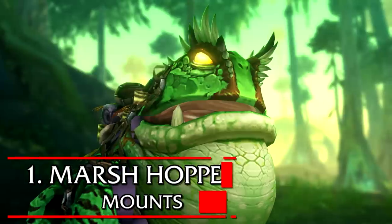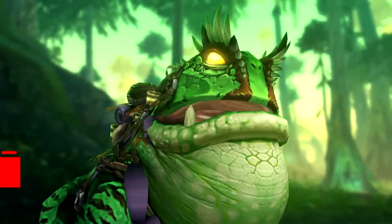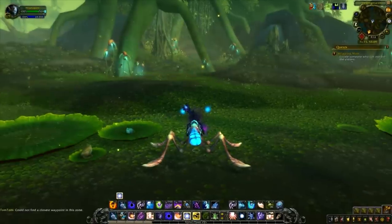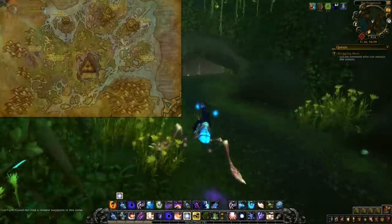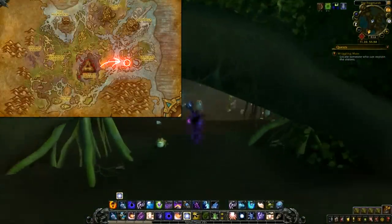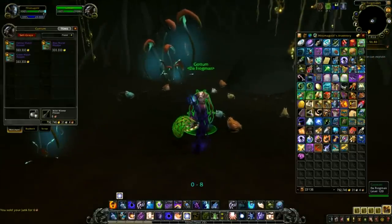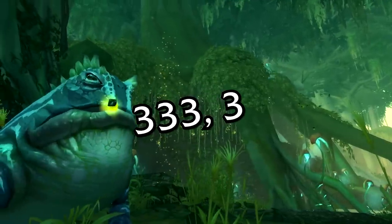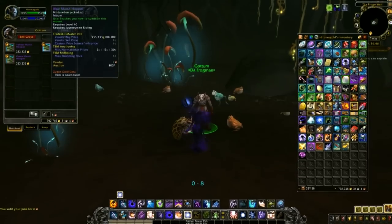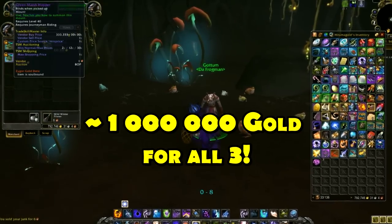At number 1, I thought I would go with one of the more recently added easy-to-get mounts — the three Marsh Hoppers. These mounts can be obtained by simply finding the vendor in Nazmir, located at a specific spot on the map. Once you find him he has three frog mounts available, but here's the catch: they're kind of expensive. Each mount costs 333,333 gold.